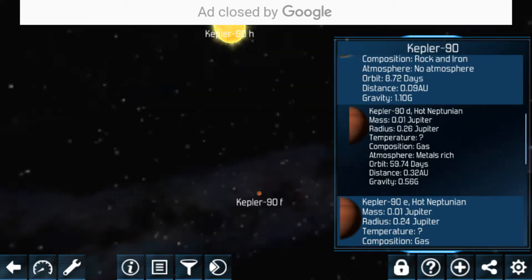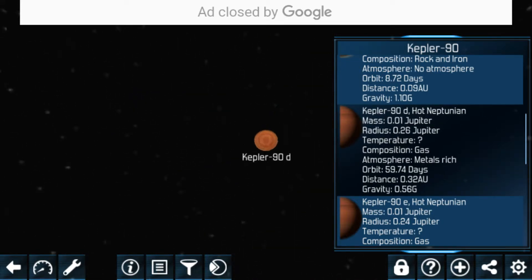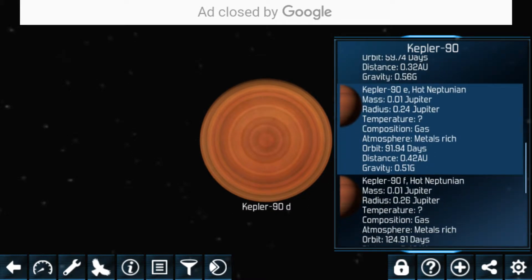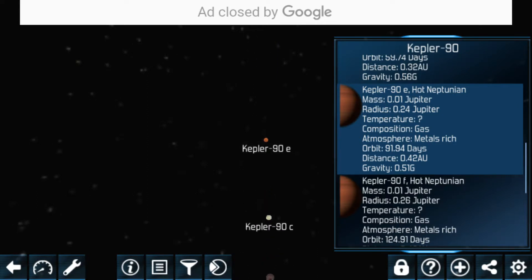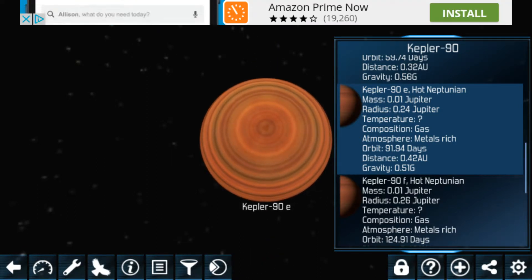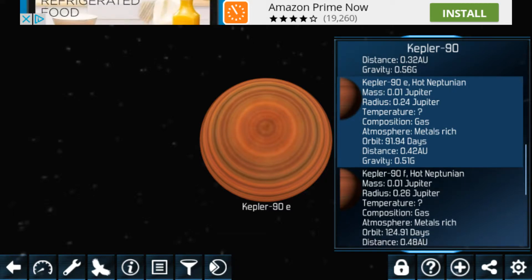Moving on to Kepler-90D, which is a hot Neptunian — nothing like our planets. It's Neptune but a slightly hotter type planet. And Kepler-90E is a hot Neptunian as well, the same type.